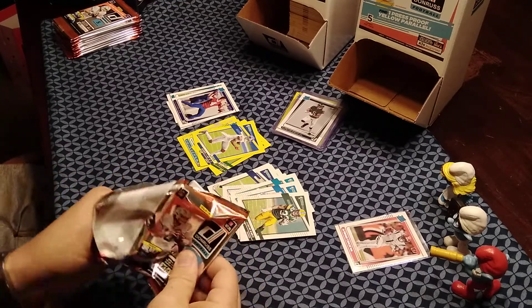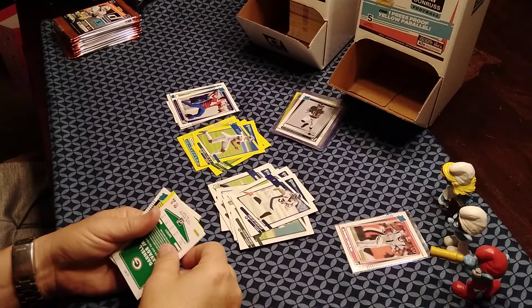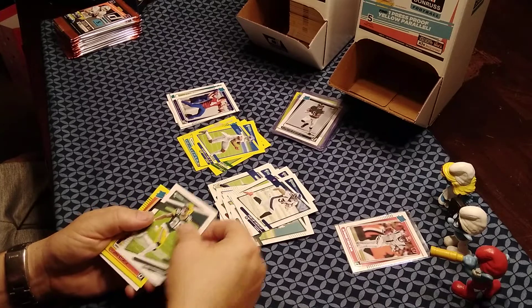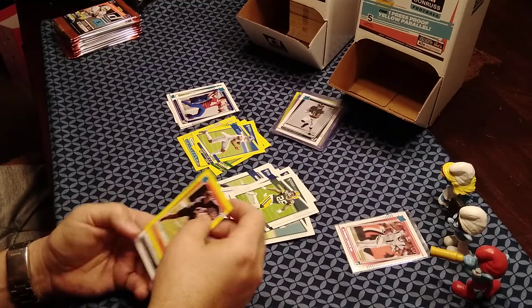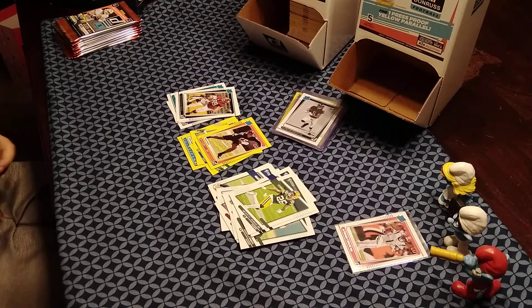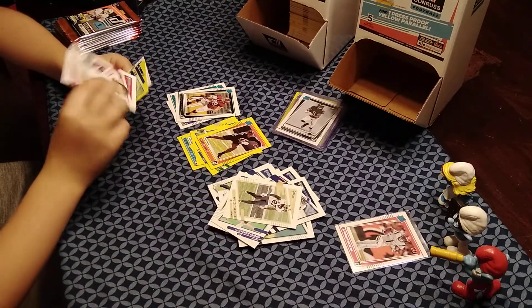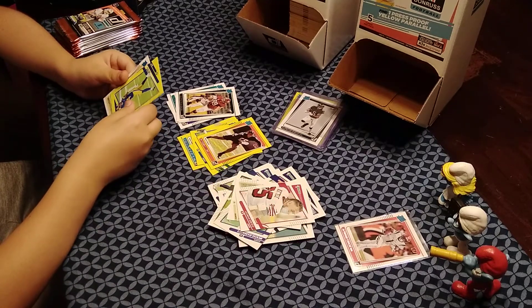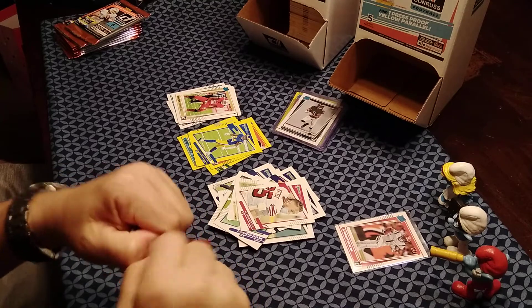Next pack has Jerry Jeudy, Philip Lindsay, Darnell Savage, Joseph Ossai, yellow, and the base rookie is Landon Dickerson from Alabama on the offensive line. Then George Kittle mask on, Leonard Floyd, and the rookie is Peyton Barber — nothing major besides the Jamar Chase so far.